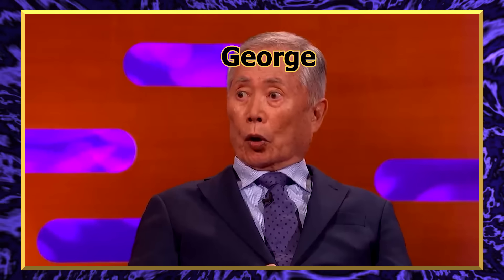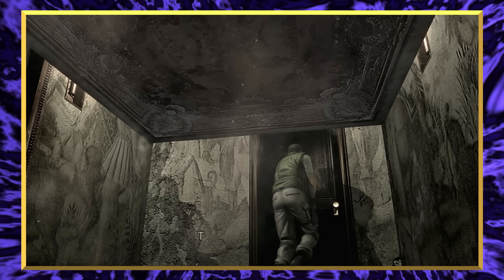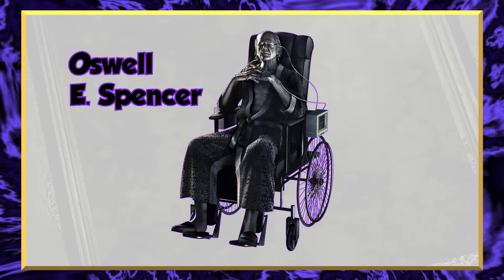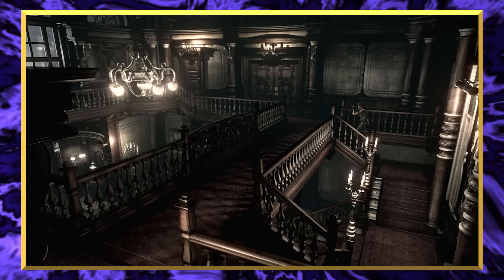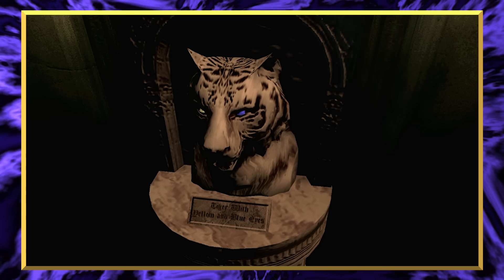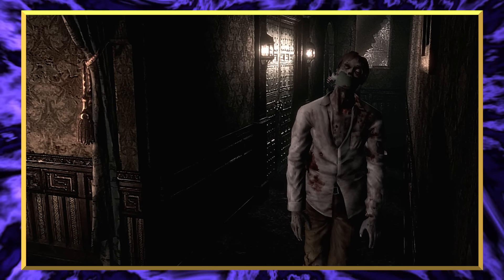In 1964, Lisa Trevor's father George was contracted to design and construct the Spencer Mansion in the Arclay Mountains just outside the mid-western town of Raccoon City. George Trevor had developed a reputation for his elaborate architecture and use of hidden rooms and anti-intruder traps. Oswell E. Spencer, the Umbrella founder, was able to lure George to the project with the promise of unlimited funding and free reign on creativity. After a three-year construction period, the mansion was finally completed in 1967. Seeing as George Trevor knew all the secrets of the mansion, Umbrella considered him a threat and the loose end that needed tying up.